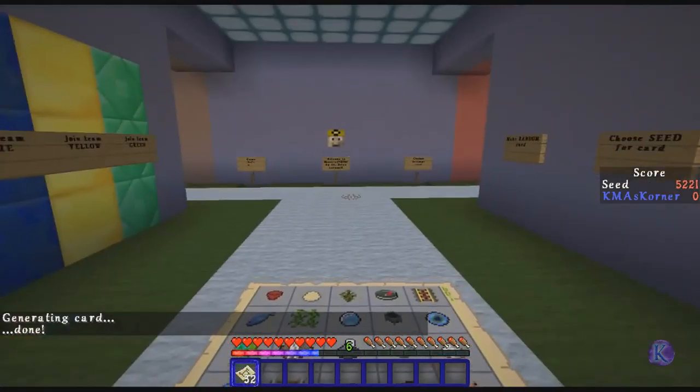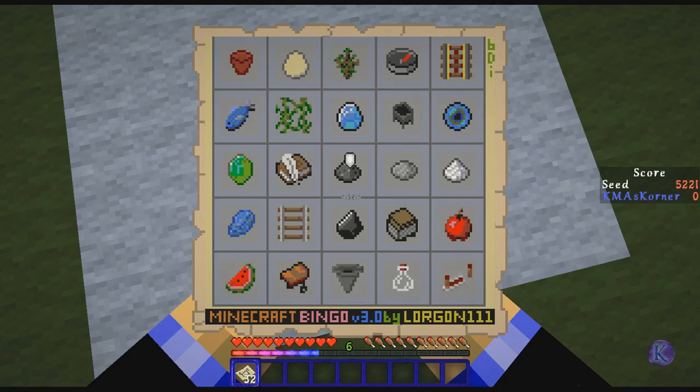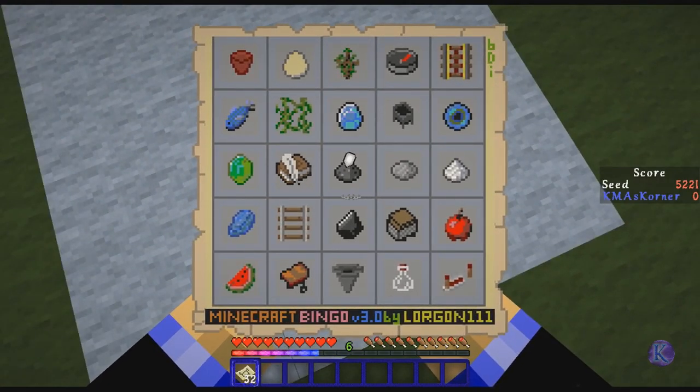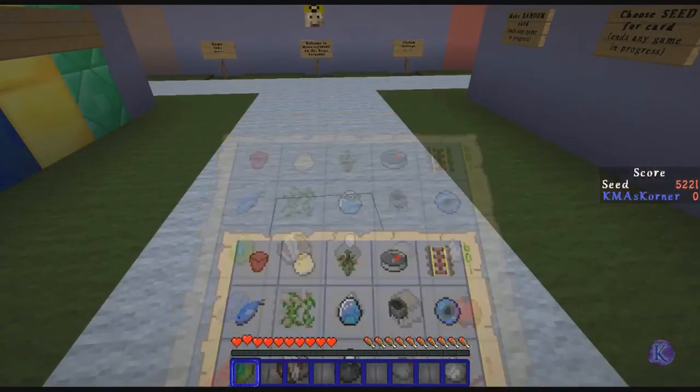Generating the card for us and it looks like the card is done. The first row is out because of the gold and the egg being tough. Going through them quickly — the fourth one down seems pretty good, but the lapis is going to be the hardest thing to get. The top-left to bottom-right diagonal is the one I'm going to focus on; the only difficult thing there is the gunpowder. Let's get this game started.